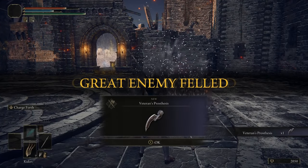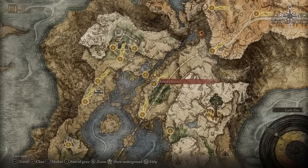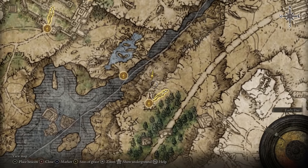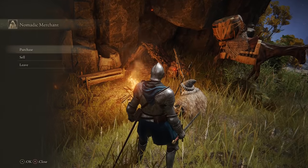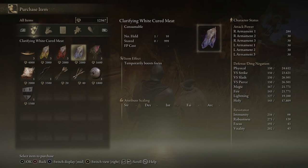You can buy five bewitching branches from the Merchant at the Coast of Bellum Church in Liurnia of the Lakes for 1,600 runes each. A solid purchase. Hope this helped.